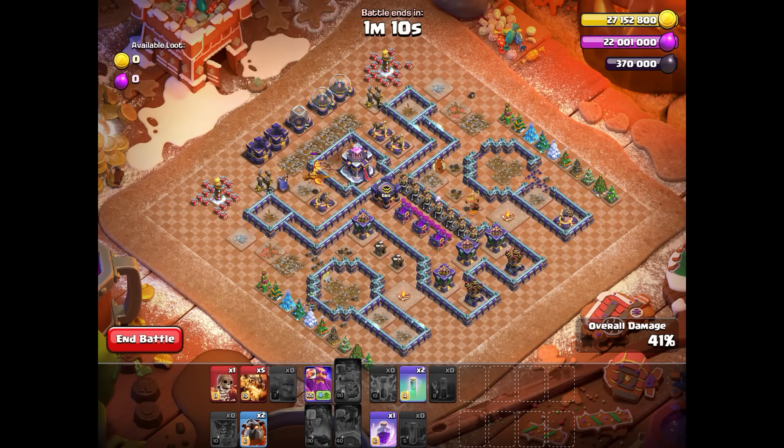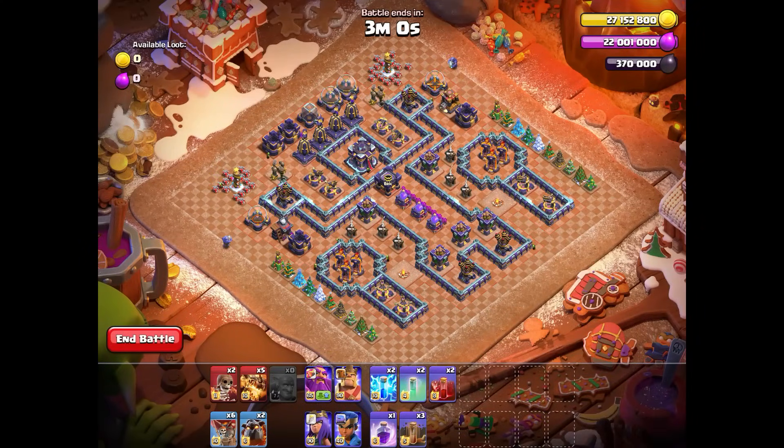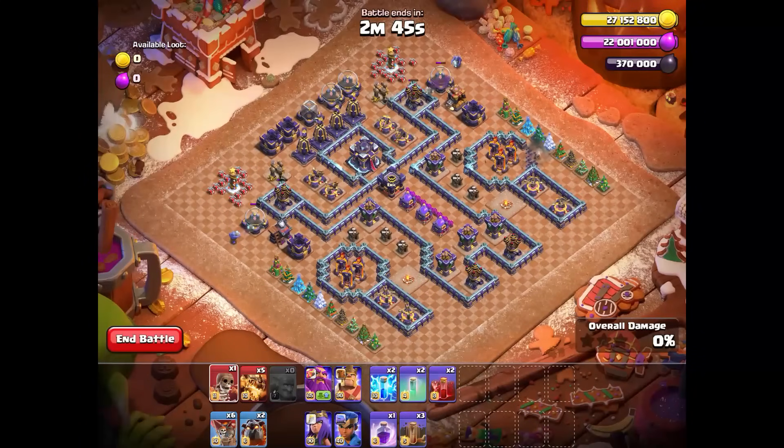Now I will show you my live attack with all these steps so you can see clearly how and when I make them. The first step, as I said, is the bowler bounces on both sides. Now we just have to wait until the air defenses go down, because otherwise the lava hound will fly across the map and die very quickly — we don't need that, as they have to protect our super dragons.